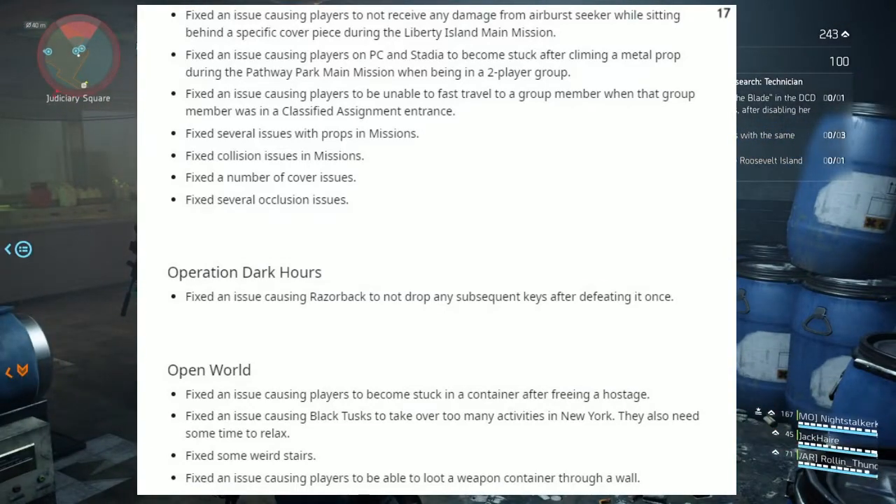Operation Dark Hours: fixed the issue causing Razorbacks to not drop any subsequent keys after defeating it once.